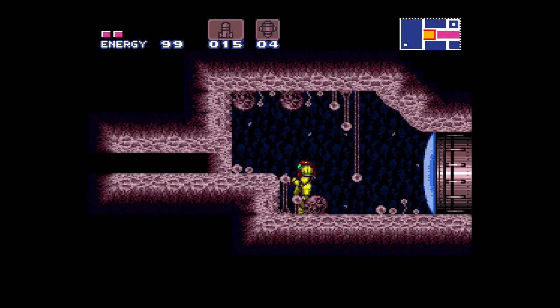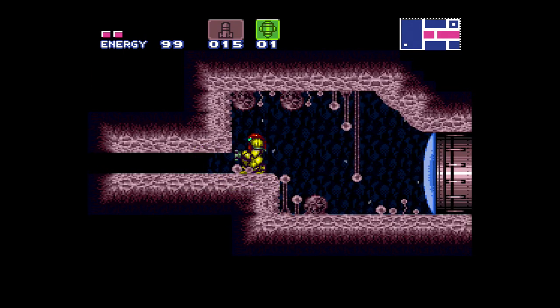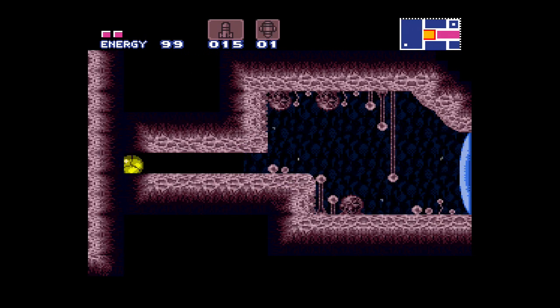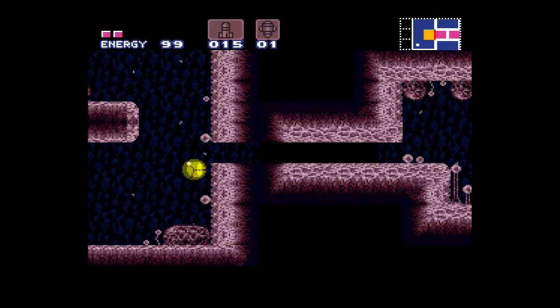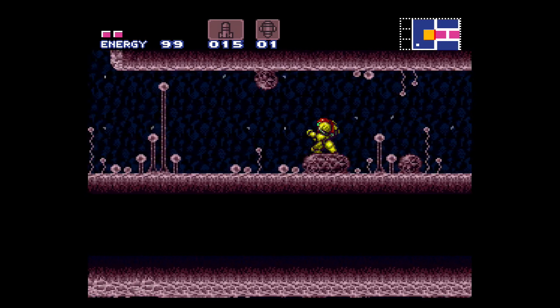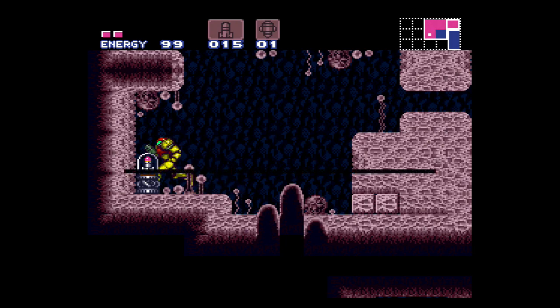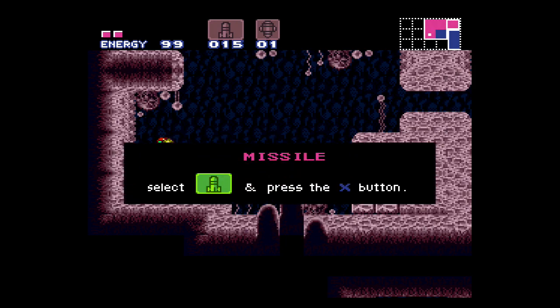It also causes an earthquake, so any enemies in the ceiling will actually drop down on you. It requires a Super Missile to open the green door. You do want to conserve those because they are a lot more rare than the regular missiles. And speaking of missiles, we got another expansion!